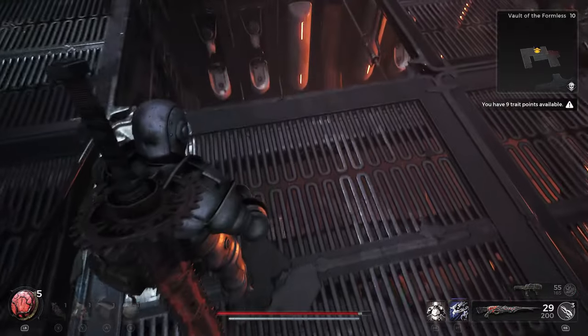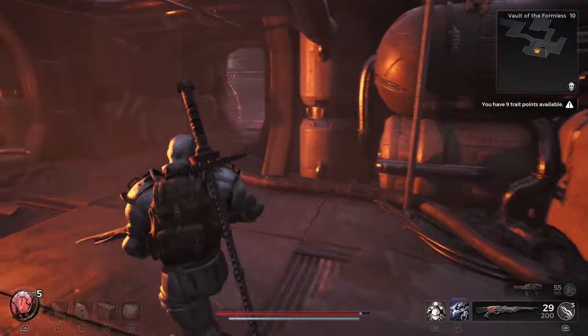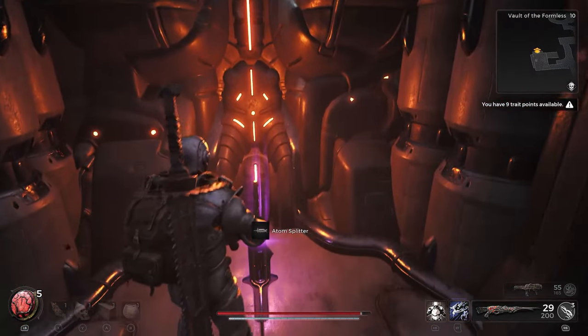Now nice and easy, you're just going to make your way forward until you see this opening just here, then you're going to want to drop down and straight in front of you is going to be the item you're after — the Atom Splitter.